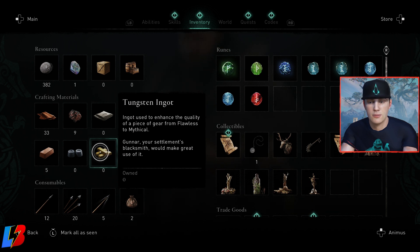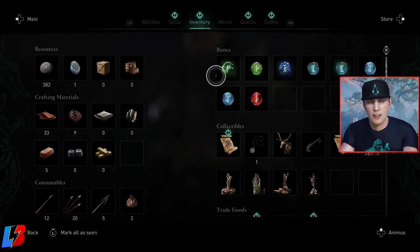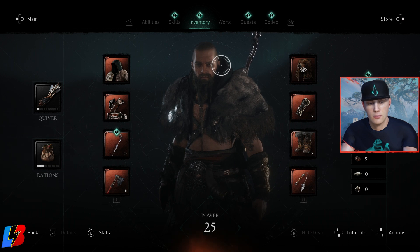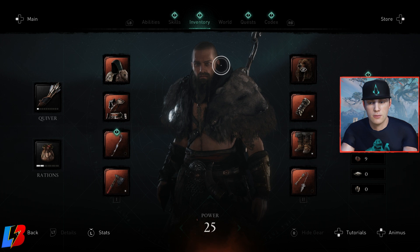These are the two sets of materials you're going to need — not only to level up your stats, but also to level up your rarity. The last thing you need to know is runes. Runes are found in different areas — you'll be able to find them in chests, and there are also certain bosses or enemies you can kill that will give you a certain amount of runes. I'll have a video going over that. Overall, that is how you level up your armor, your gear, and your inventory.